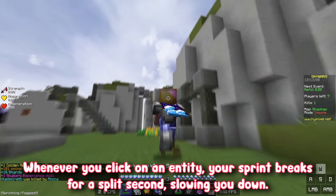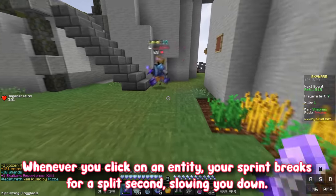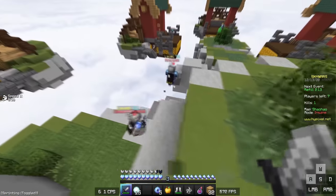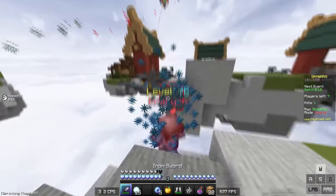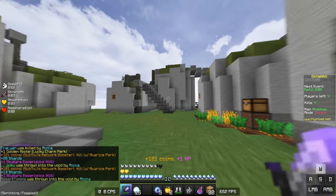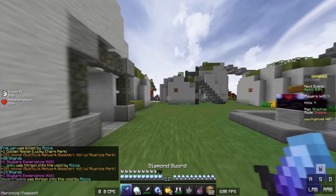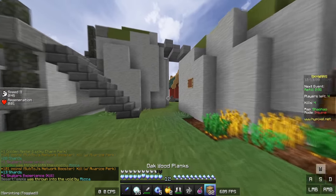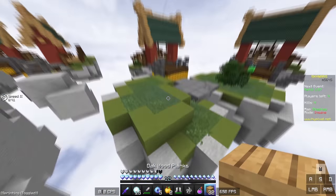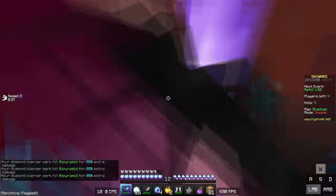Clicking faster does make you take less knockback, but that's not the only thing it does to your movement. Whenever you click on another entity while sprinting, your sprint will break for just a split second. This means the faster you click while sprinting, the slower you're going to be moving forward. On the surface this doesn't sound entirely useful, but it makes a big deal if you're trying to combo someone. When you're moving slower, it's easier to hold someone in a combo — you don't want to sprint directly at them or you'll enter their hit range again. So high CPS can be pretty OP at times.